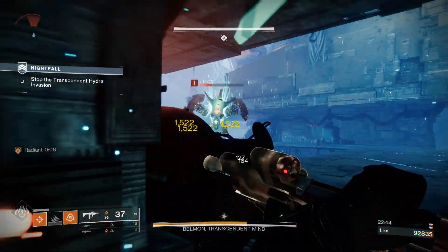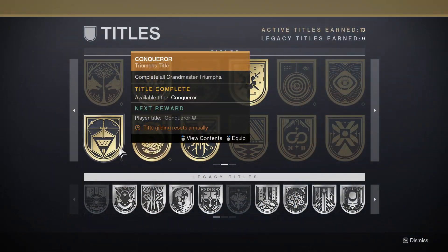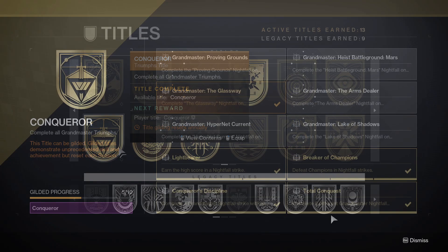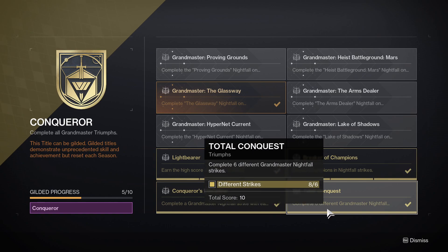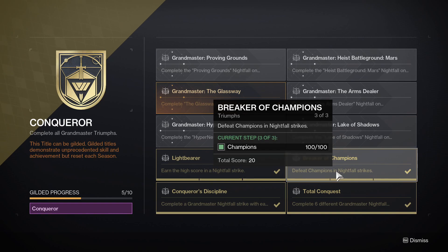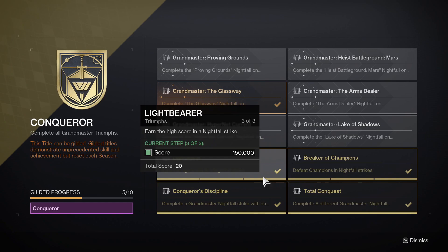If you manage to get a fire team together and break through all the Grandmaster Nightfalls — normally six per season — you will get a seal called Conqueror. The requirements include completing six different Grandmaster Nightfall strikes, defeating champions in Nightfall strikes, completing a Grandmaster with each subclass, and achieving a high score in a Nightfall strike. A lot of Nightfall strikes you can get over 150k quite easily, especially on Legend, so that's not exactly difficult to get.